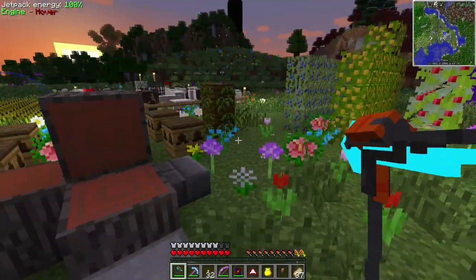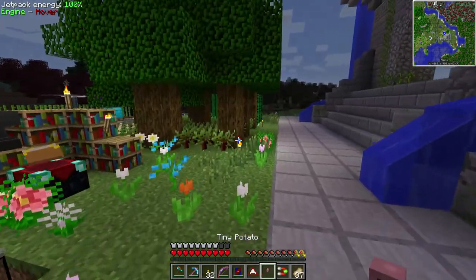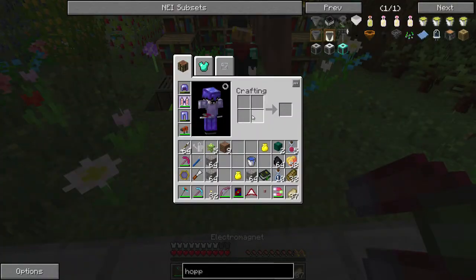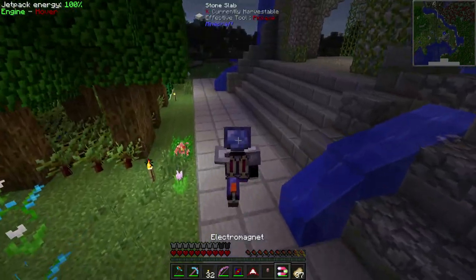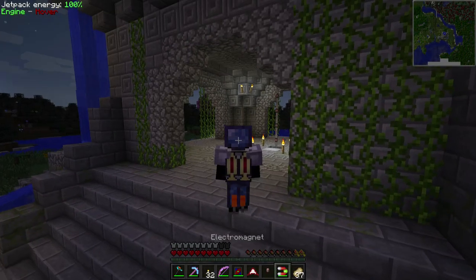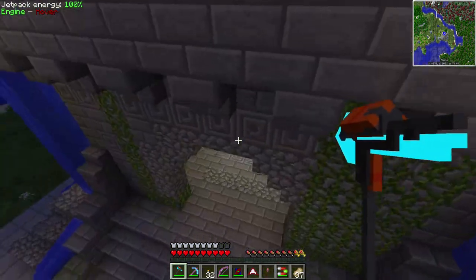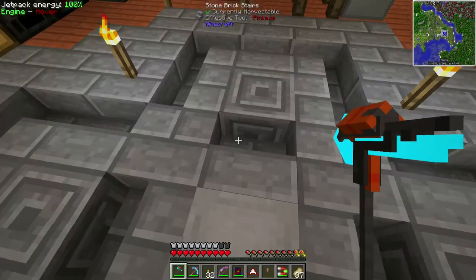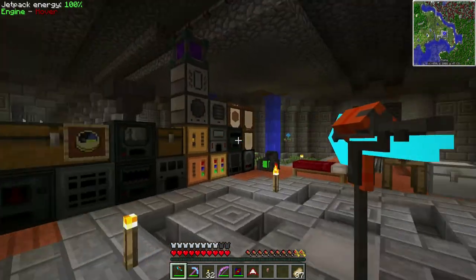I also made the magnet, again from End IO. If you shift-right-click you activate it, and then if you drop any items they just come back to you — it looks pretty cool, like they're orbiting around me. I used that to go to the nether and fly up to the ceiling to mine the glowstone using my silk touch pick, with the magnet on so it picks everything up automatically. As soon as I came back here it instantly refilled thanks to my wireless charger.